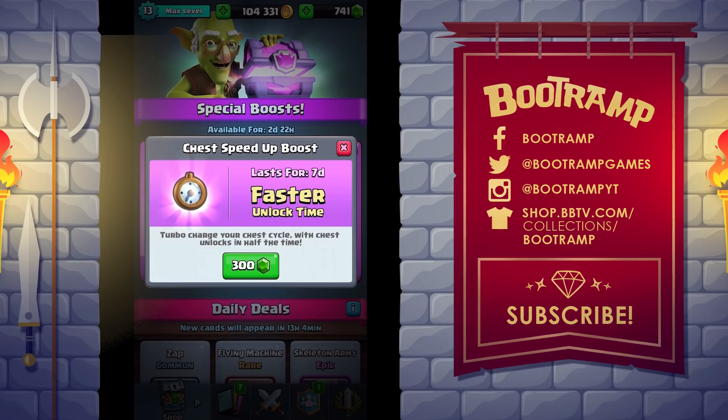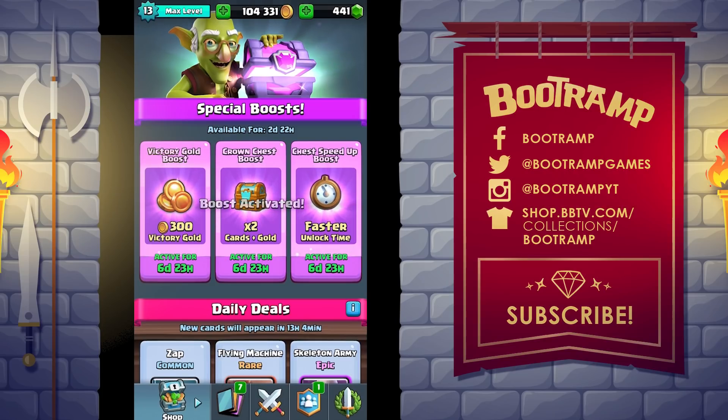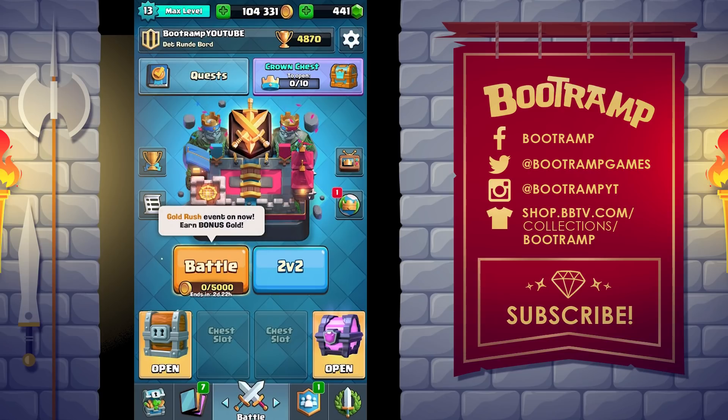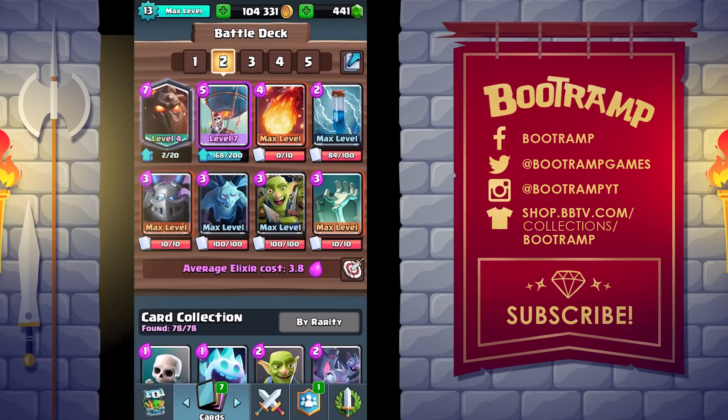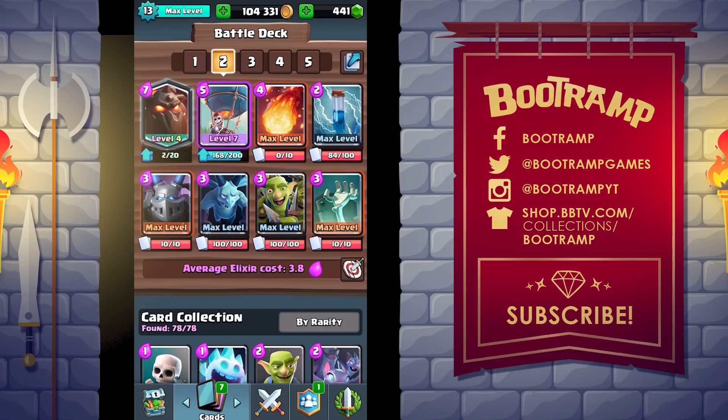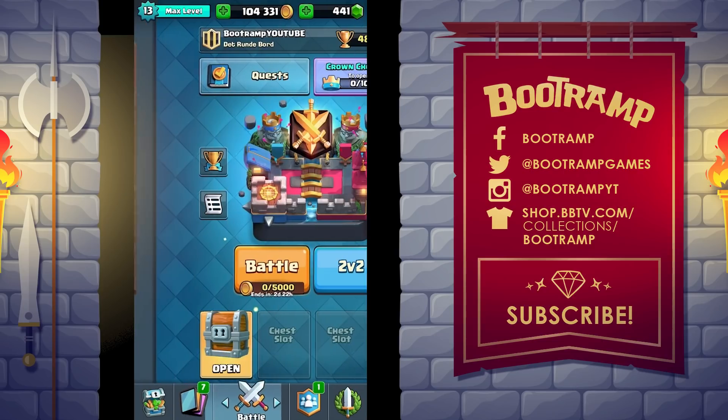It's worth it because I open up a lot of chests and cycle them pretty fast. I also have a super magical chest just around the corner — I think I need one more battle to get it. There's also the gold rush event where every time you take down a tower you get extra gold. My current deck isn't giving me three crowns so maybe I'll use the night witch battle deck instead — that's pretty nasty.